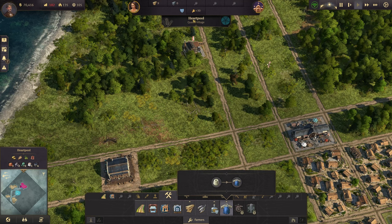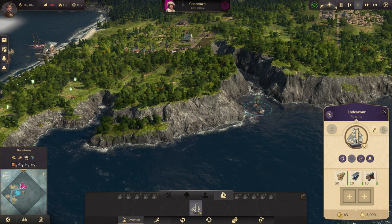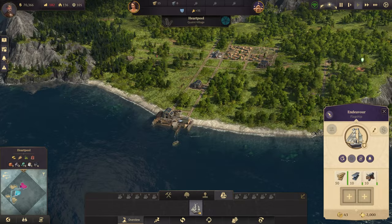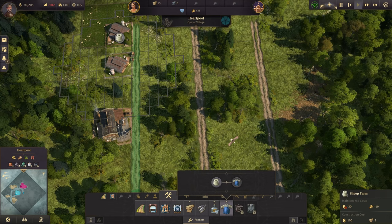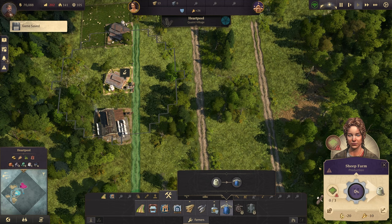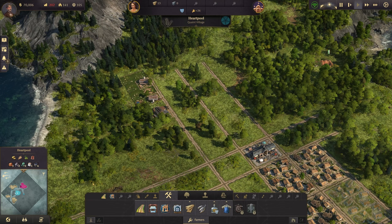We want to make sure we always have a positive worker balance. Looking at this competitor's island — they're off to a good start. We'll continue looking at our options for where to put our second island. We currently have enough workers, so I'll go ahead and add a second sheep farm to ensure we have plenty of production. That'll give us plenty of wool available for the knitters. Next we'll focus on schnapps.